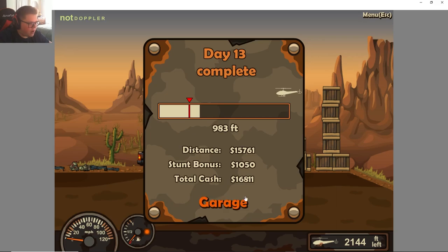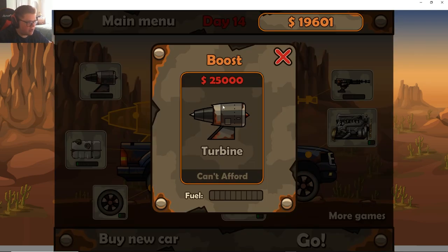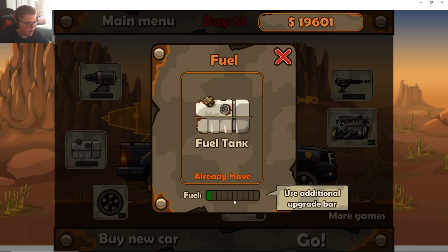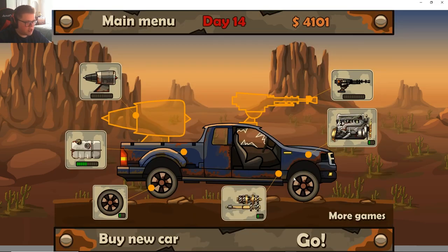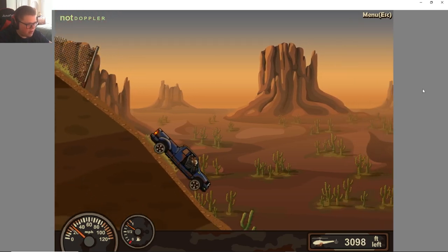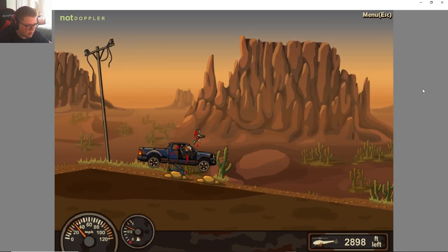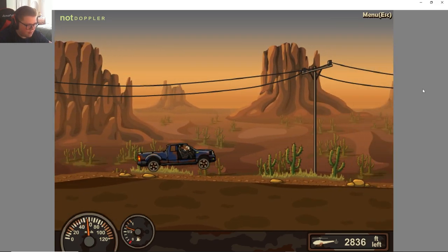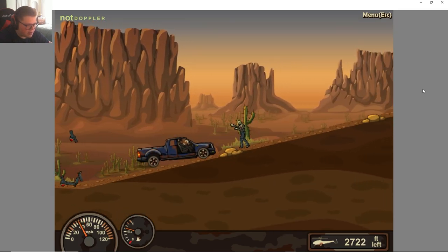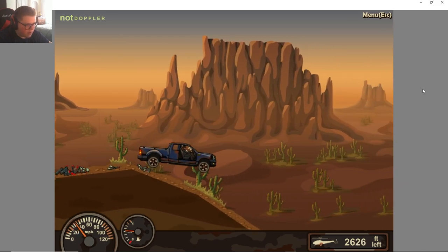Okay, first run with the truck — 16,000! There's a gun for 12,000. Let's try to fuel up a little bit. I feel like getting a lot of fuel off the bat is going to help us get a lot farther and make money quicker so we can do quicker upgrades. I also feel like the gun might be a useful buy in a minute.